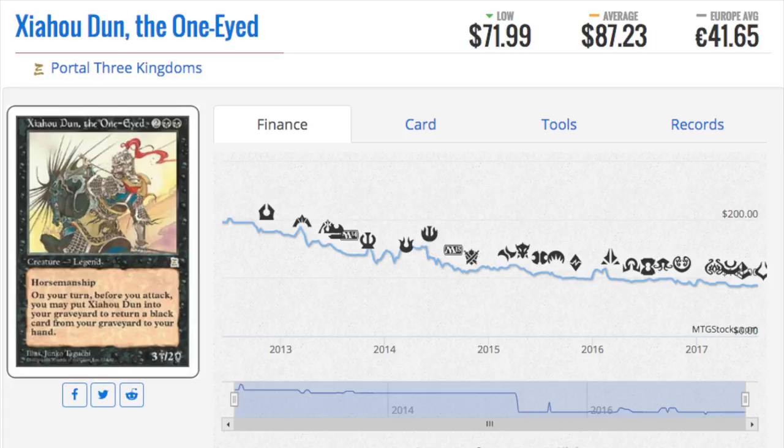Two double black: before you attack on your turn, you may put him into your graveyard to return a black card from your graveyard to your hand. Not the best. I'm pretty sure this was a judge promo or in one of those weird Commander Arsenal sets.